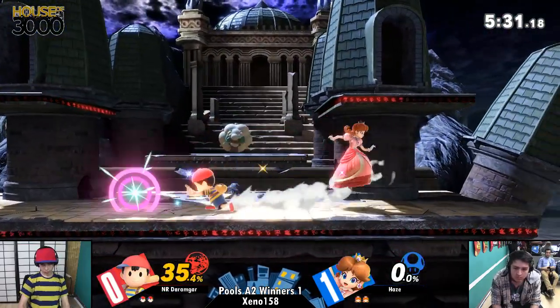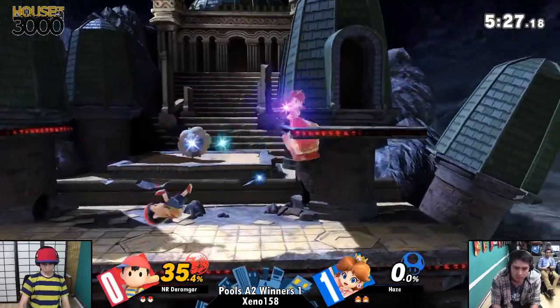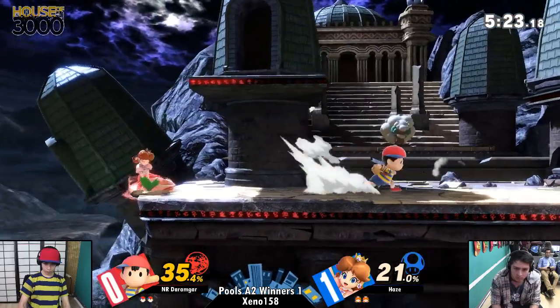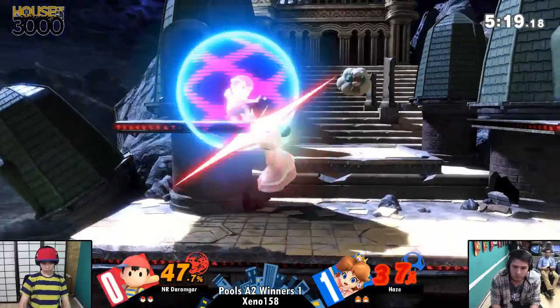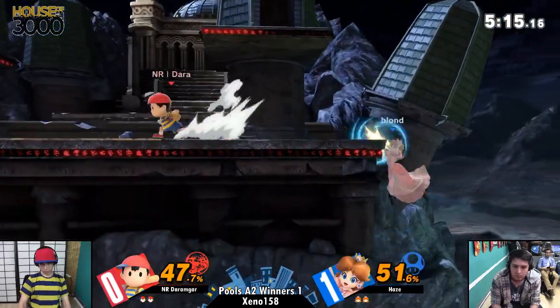But right now, look at that. Darmonger has definitely been a hell of a lot better in this game than he was in the last game. Doesn't get the down for the fair. That's not too mad about. Turnip for side B — but now you're putting him in disadvantage, and this is taking full advantage of that.